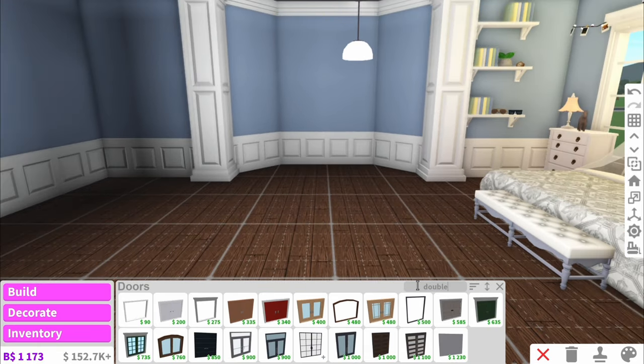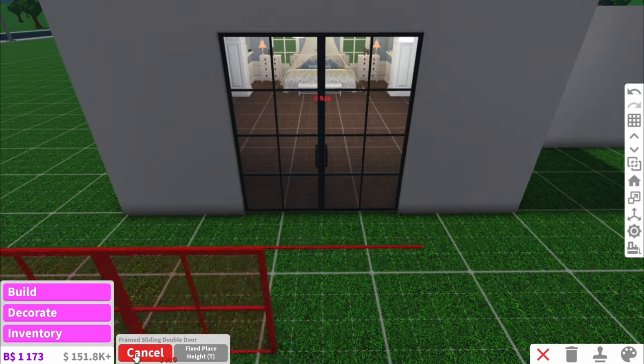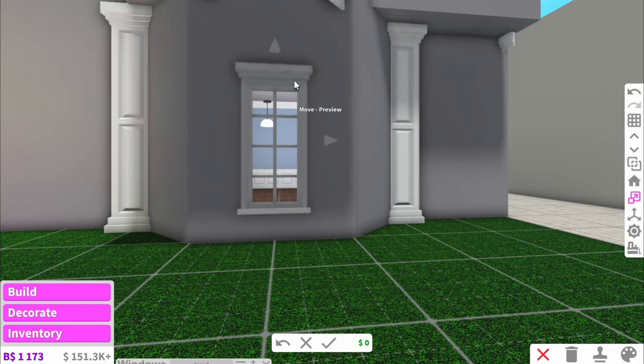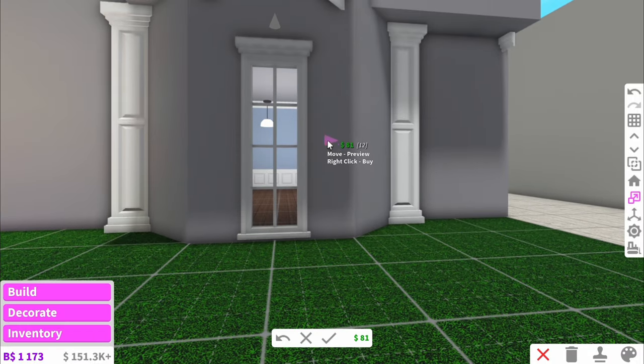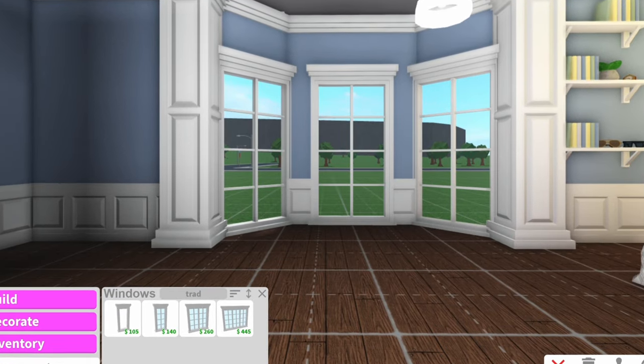I do just want to add the doors in as well. And I think a bedroom like this deserves a big double door like that. Now let's add the windows in here — I wonder how tall we can actually make these. Oh my gosh we can make them really tall! And I've put all three in and I think that looks really cool, I'm loving this.